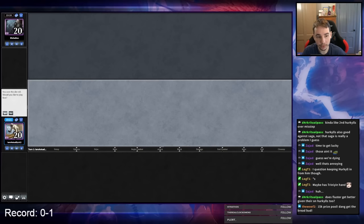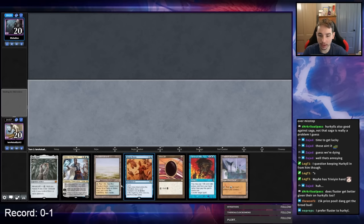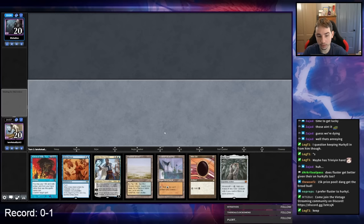Fluster is only good if it works — they had so much mana, their deck makes a lot of mana, so it can work but it gets rough when they have four mana to pay. It hasn't been a good start — we might be playing the challenge instead. I've got Force and turn two Teferi. They just have so few Fluster targets. I think I'm keeping this hand.